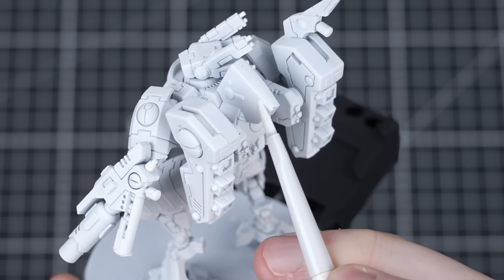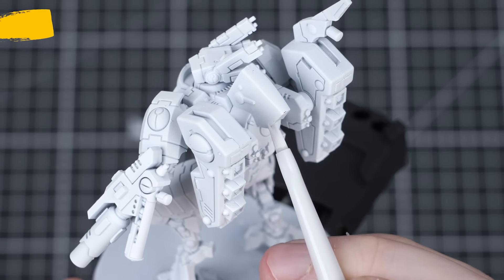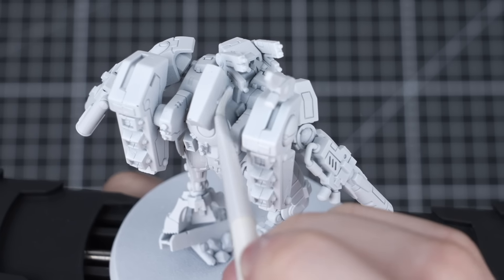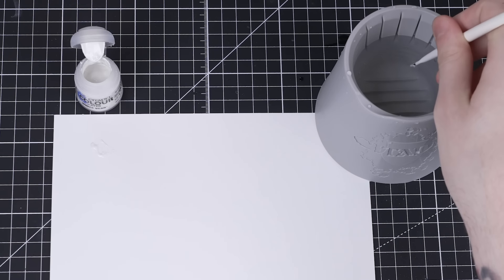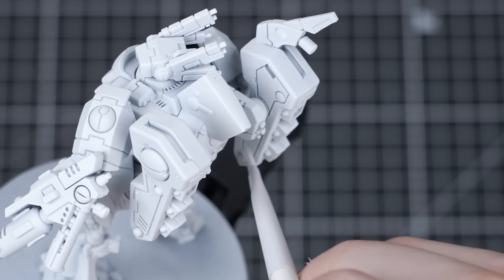Before we move on to our first step, I'm just going to quickly add some White Scar from the pot to any areas where the spray may have missed. White Scar Spray covers really well, so there's not many areas that need touching up. Remember to thin down your paint and build up in several thin layers for a nice smooth finish. Once that's all done, we can move on to our first base coat.